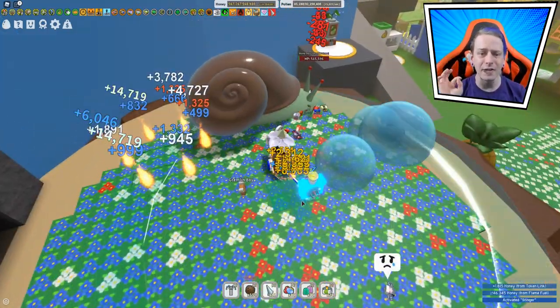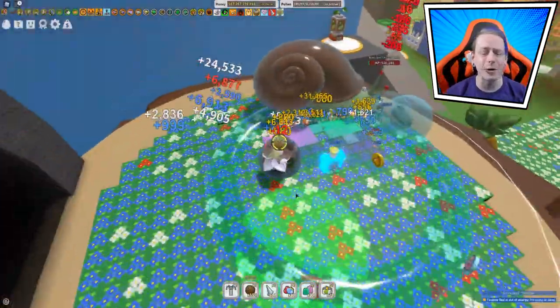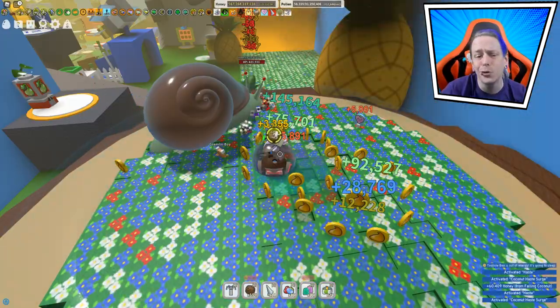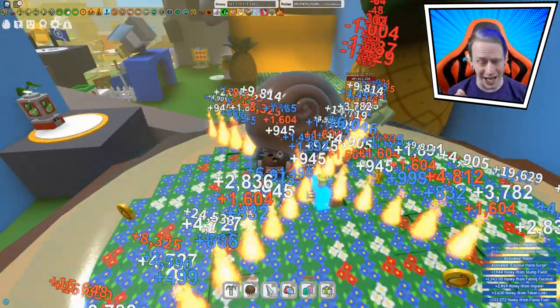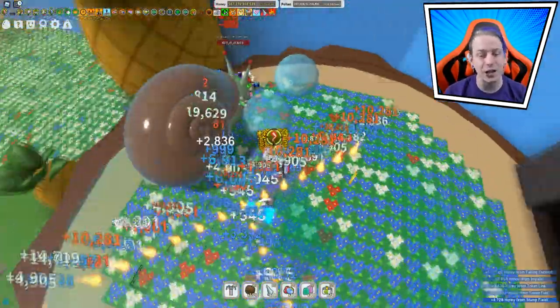Now we're going to use a Stainer to give a little bit more damage to the fight. As you see, it's doing some glorious things. We walked into him to get that Coconut Boost - now we're doing even more damage. It's 300, for those that don't know. We're annihilating him way faster than I expected. Look at this!